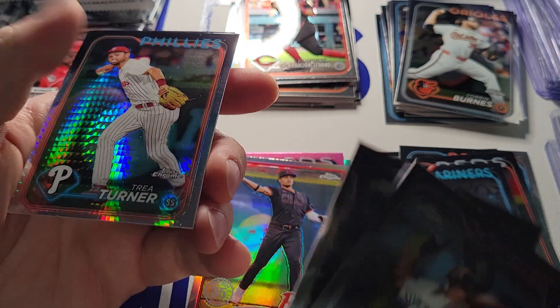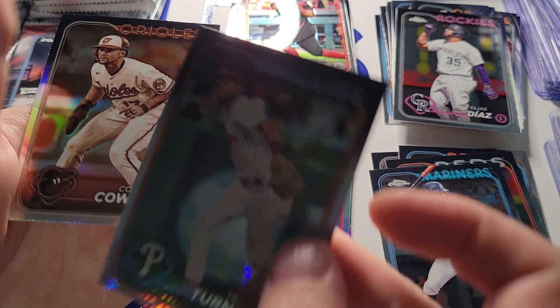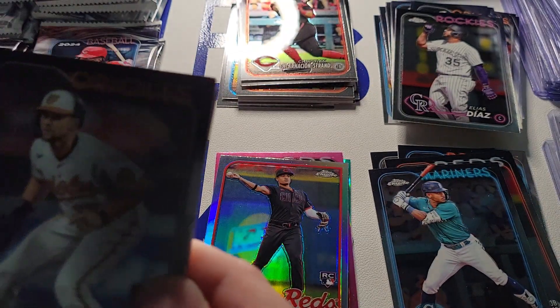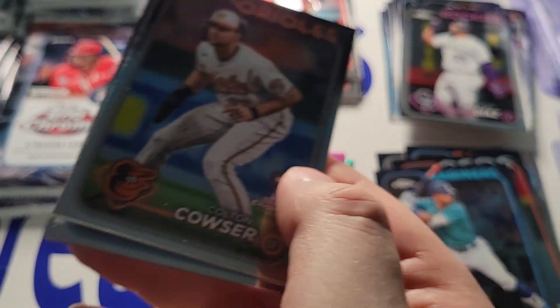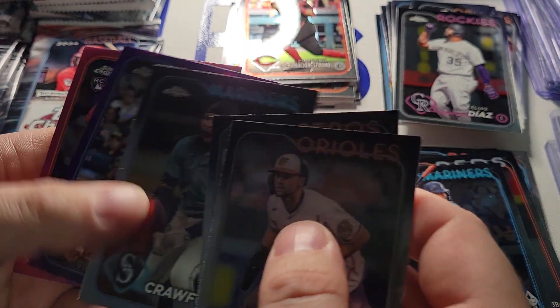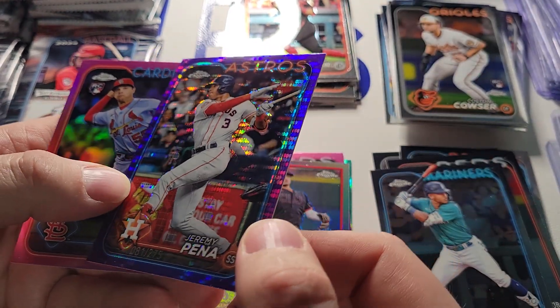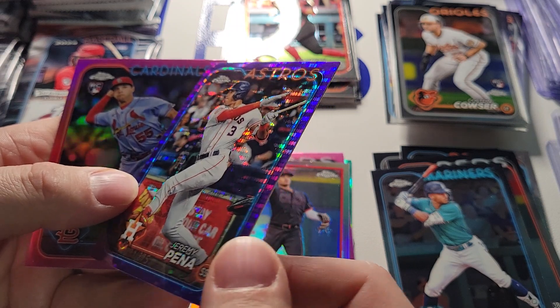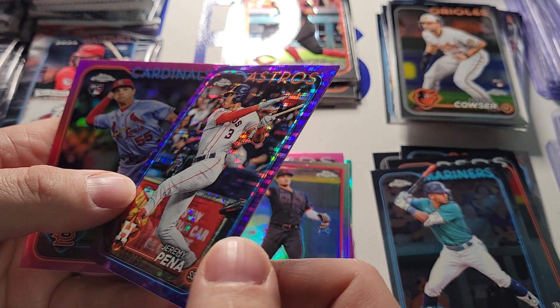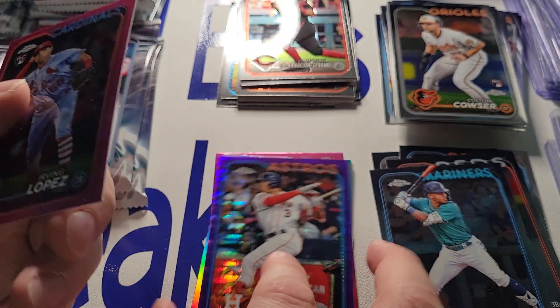Let's have some power — there's Trey Turner Prism. Colton Couser rookie sepia — earmark there. And then there's a Colton Couser base behind it. Jeremy Pena. Crawford. We got a purple Jeremy Pena out of 225 — purple speckle or some similar terminology. So that'll be a decent one. We got two numbered cards so far.